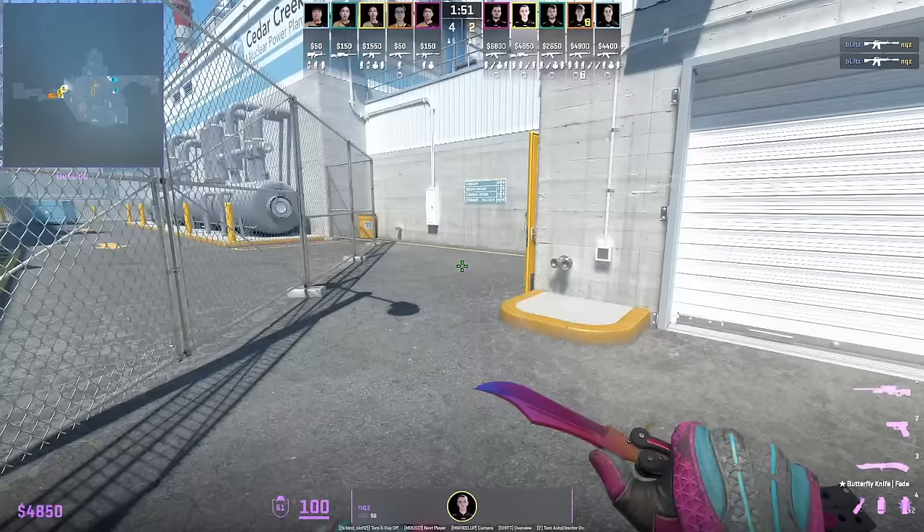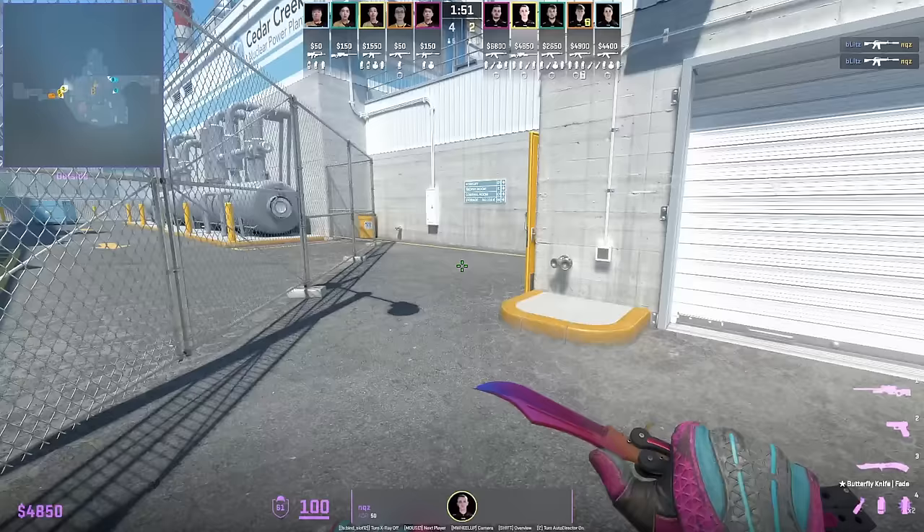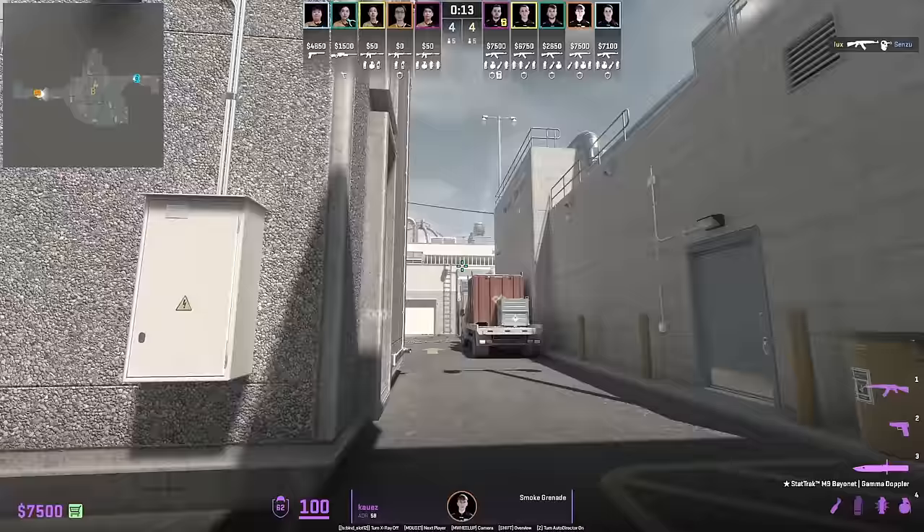KZ goes for the surprise door peek towards main without breaking the door open.